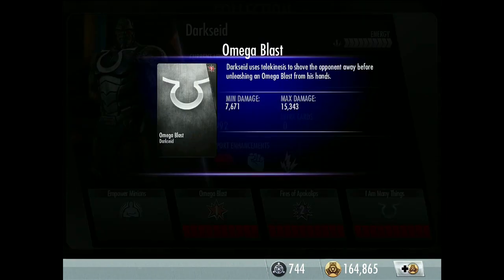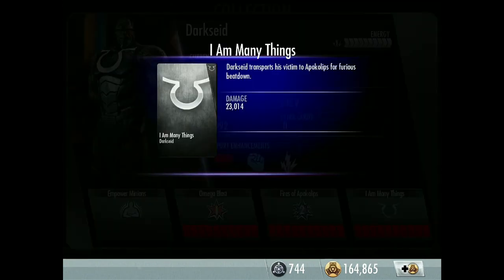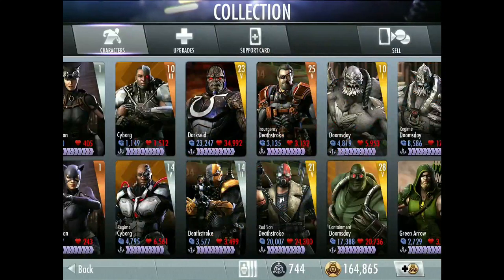First move: Omega Blast — Darkseid uses telekinesis to shove the opponent away before unleashing an Omega Blast from his hands. Epic move: I Am Many Things — Darkseid transports his victim to Apokolips for furious speed down. If you want to see a full Darkseid character review, go check out the link in the description.